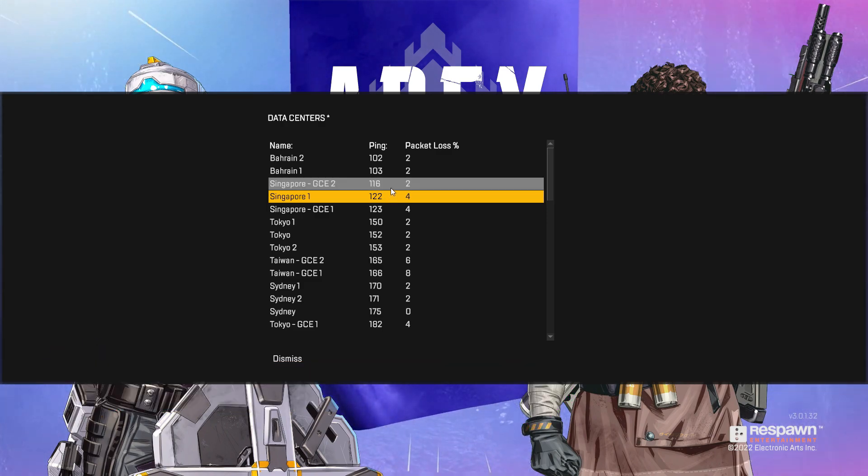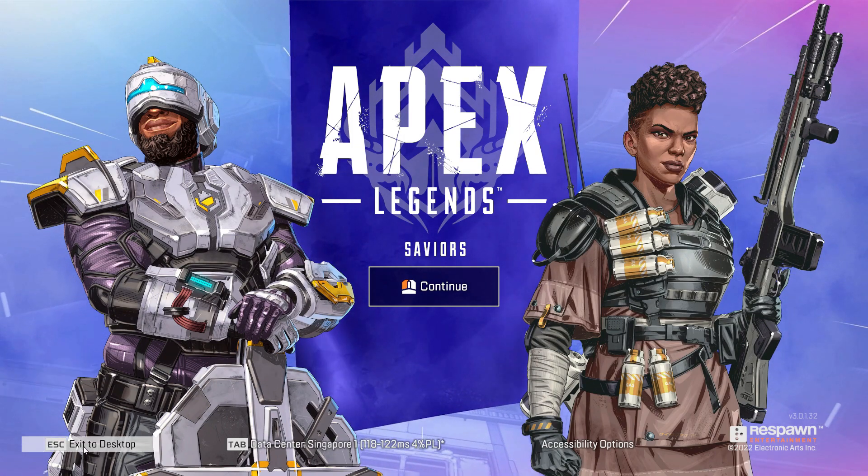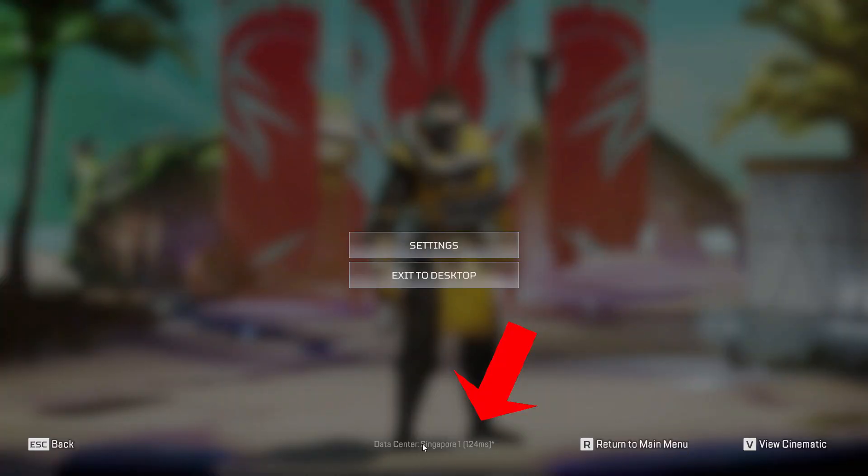In the Singapore server, I get around 122 ping. As you can see here, it shows data center Singapore 1, 124 MS ping.